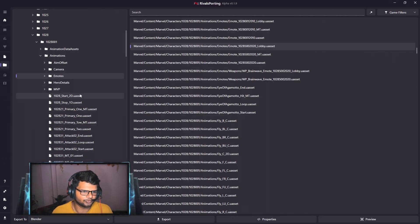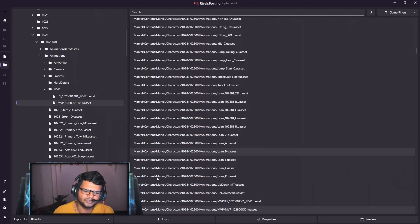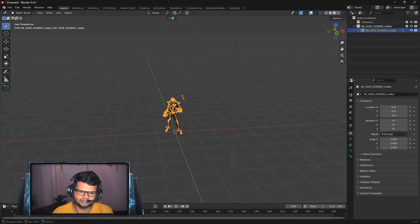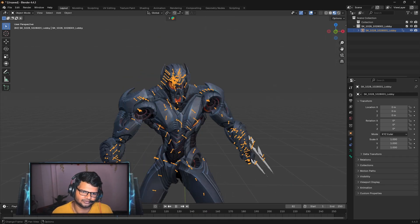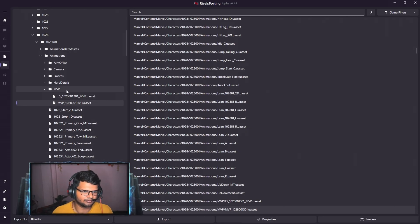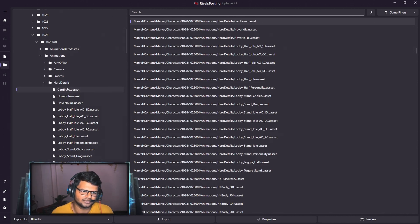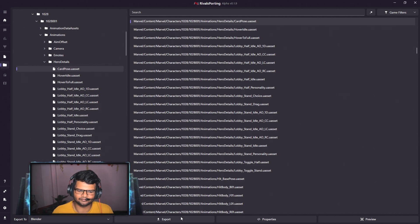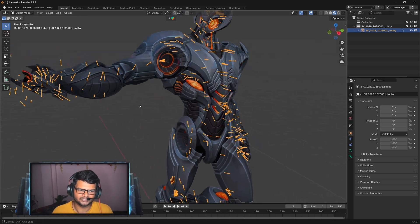You can also import MVP animations — the first one may be useless, but animations starting with 'mvp' are the MVP animations and they work on the lobby model. You can also import hero detail animations like card poses. There are many animations to explore — select one, export it, and you can see Ultron performing the card pose animation.